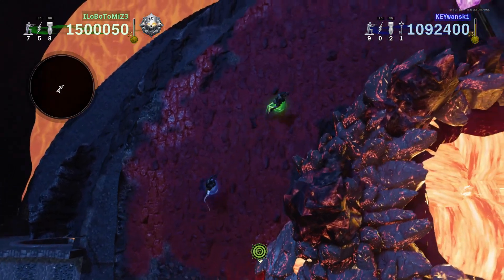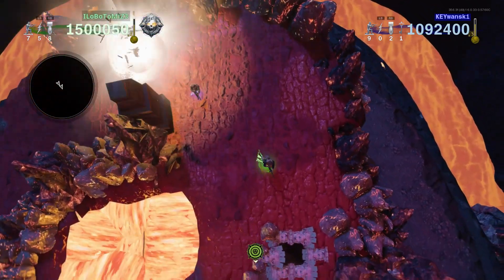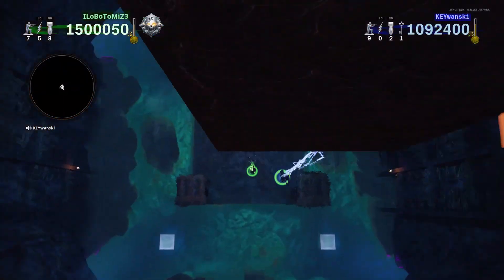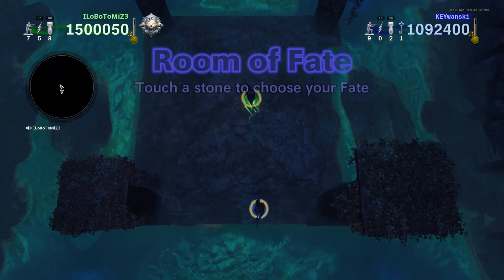Continue with the mountain to the warden door — I'm sure you've been here before — and enter the room of fate. There can sometimes be a free man right there in the middle, though there isn't one in our run.